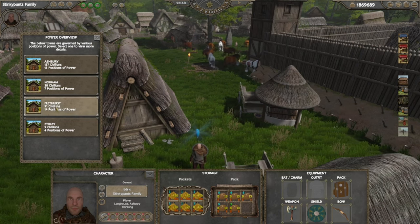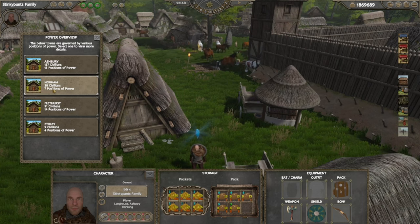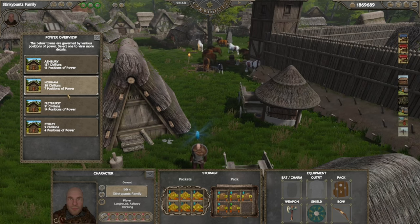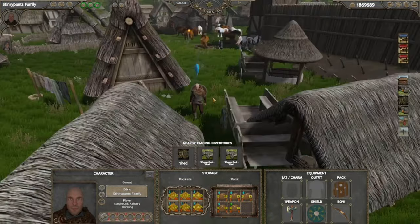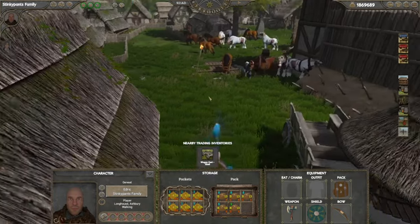It's okay to be in a smaller city. Norham is down to 38 civilians, but I previously had it up over 80. That's because I abandoned and destroyed this town, and now Flethurst is thriving and Ashbury is still thriving. But one of the most important aspects of Sailing is to understand how the game mechanics work.